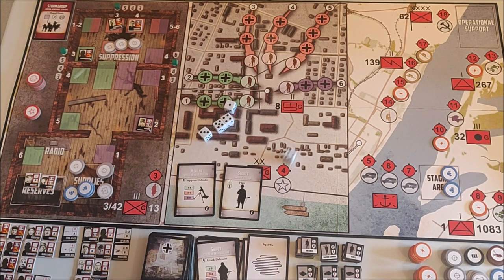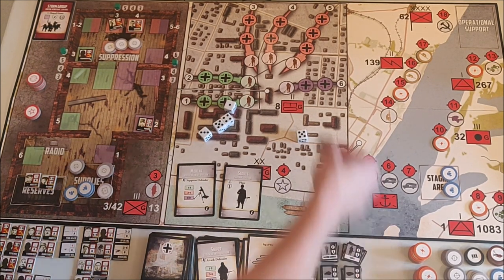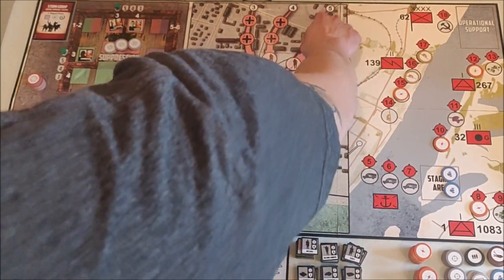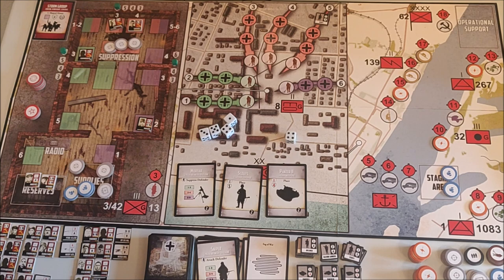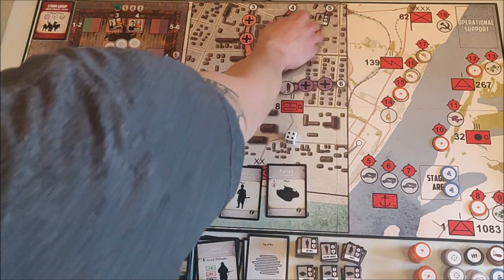We get scouts and they go on number five. Number five is the least of my worries because it has four rows while the others have three. We get our first tank — a Panzer slide — and it goes on number four.